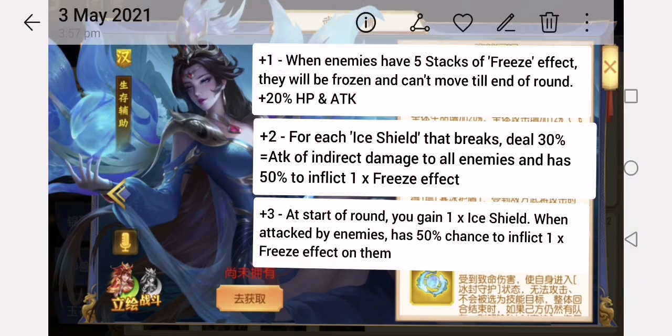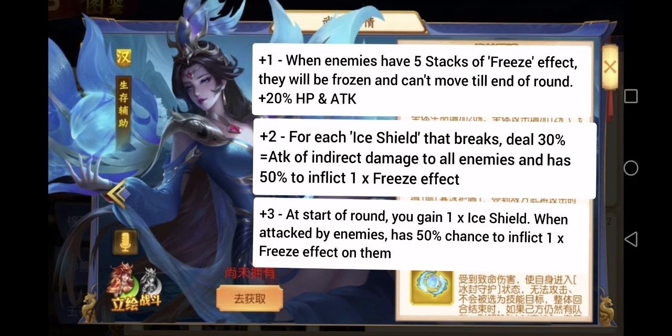Tailor number 1: when enemies have 5 stacks of freeze effect, they will be frozen and cannot move until the end of the round. Tailor number 1 also gives 20% HP and attack to all allies. Tailor number 2: for each ice shield that breaks, deal 30% indirect damage to all enemies and there is a 50% chance to inflict 1 freeze effect on them.